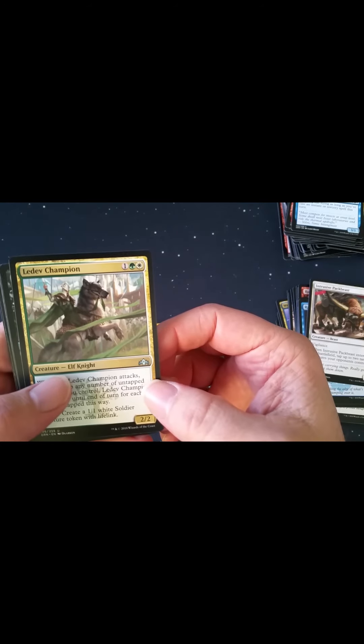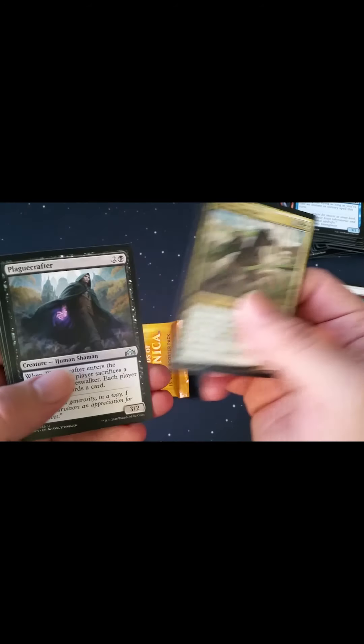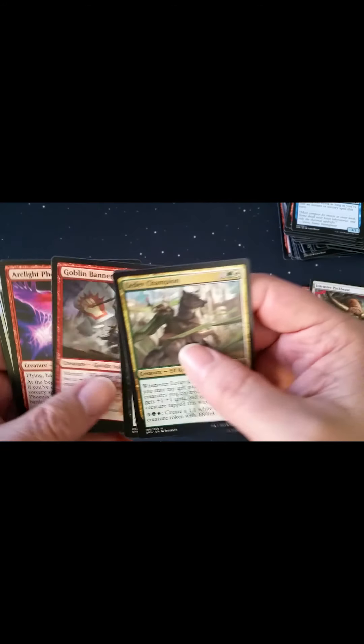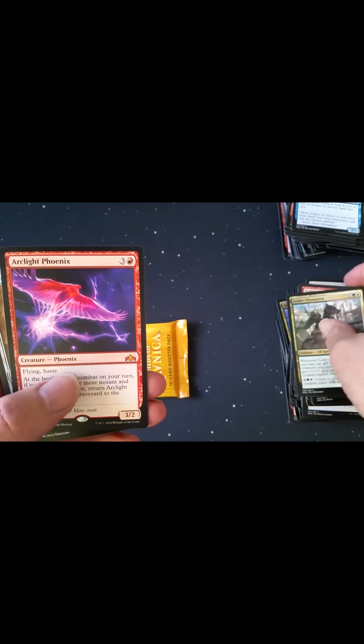We don't have a Barnes and Noble anymore. Ledev Champion, Plague Crafter, Goblin Banneret — oh, here we go.